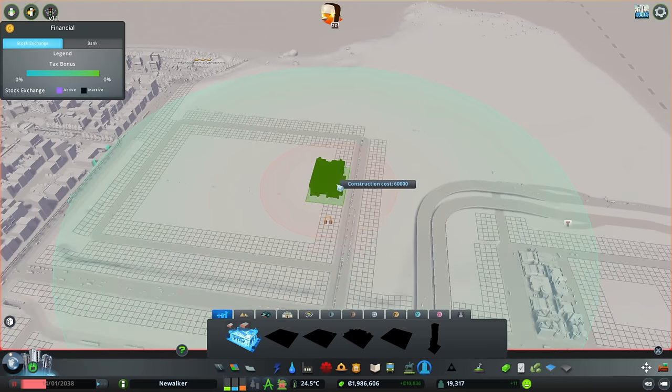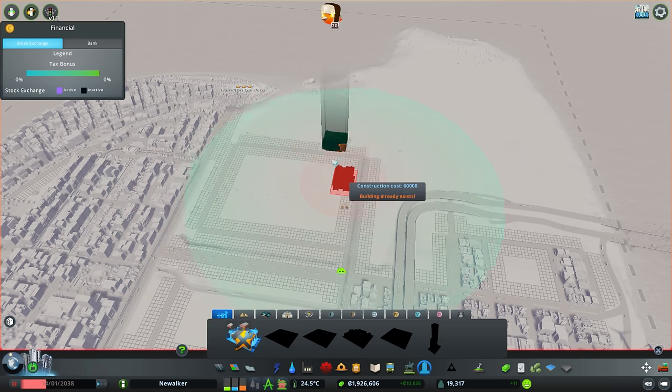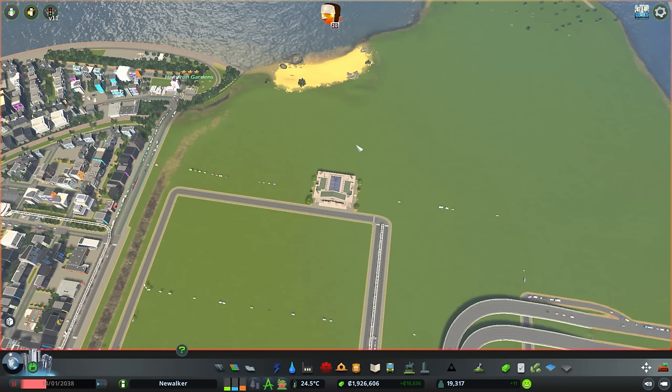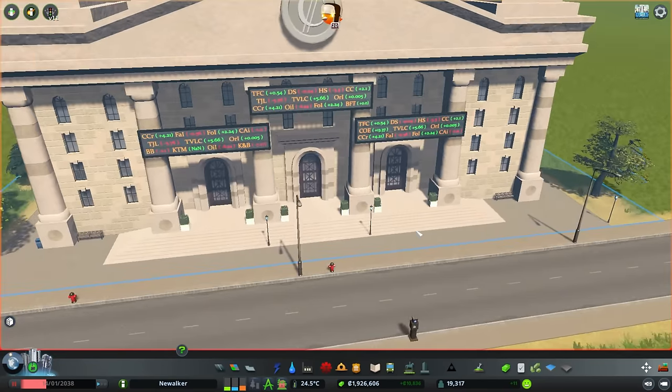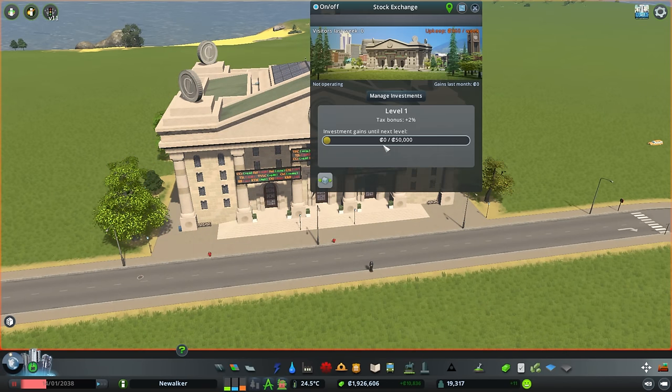And for the exchange itself, I actually kind of want it up here. That way we can fill all this square with office buildings, and we have a ton of space over this way to kind of decorate. How's this building look? Awesome. Freaking awesome. And I think it evolves too as things level up.